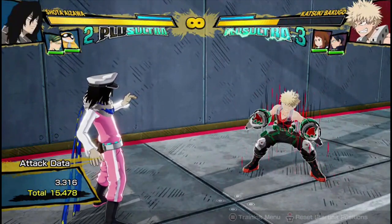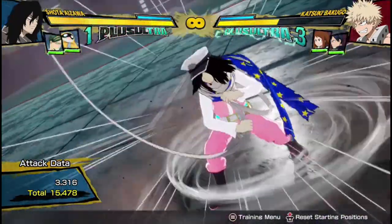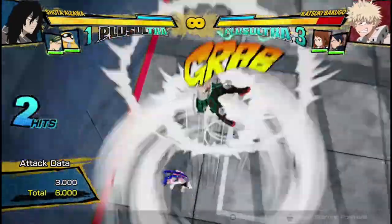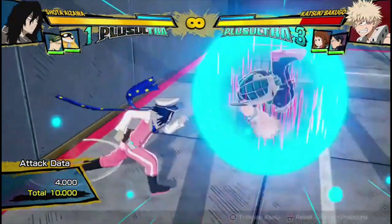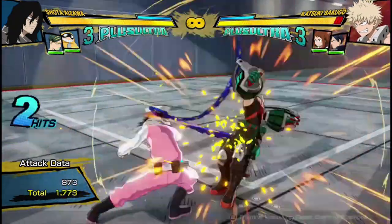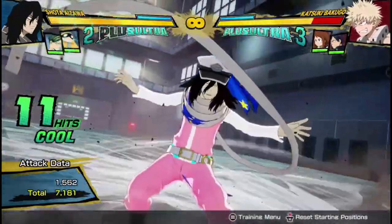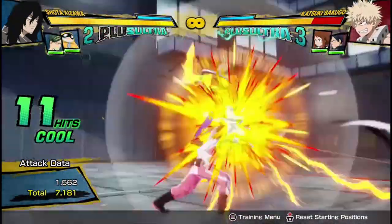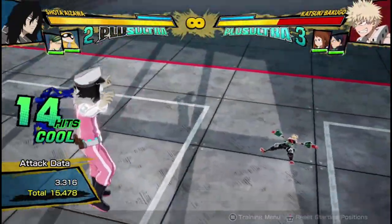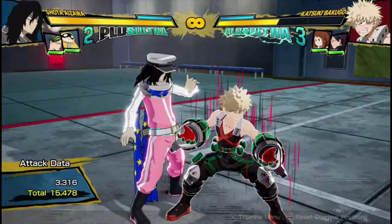15,500 for one Plus Ultra attack is pretty good. His Plus Ultra 1 erases their quirk after it hits, so they're not going to be able to press any of their quirk buttons. Make sure you do 3 into the grab, into 2 into the grab, into all four in the last one, in order to consistently get the Plus Ultra 1. You'll get a lot of damage and a quirk erasure — more than half of their health — and they don't have their quirk. You're in a great position and you've only used a Plus Ultra 1.